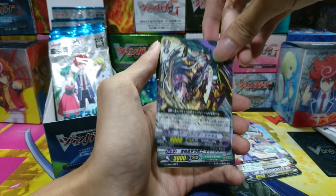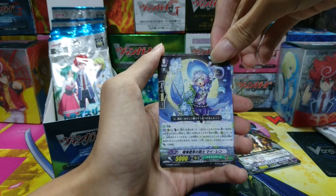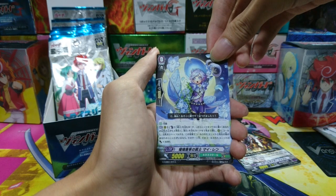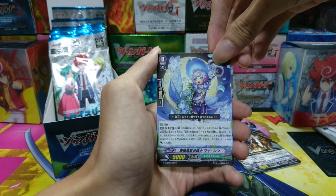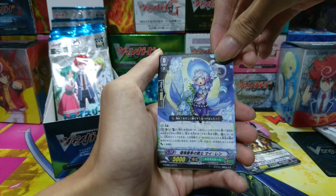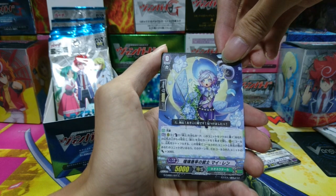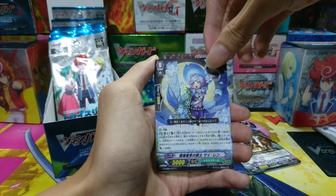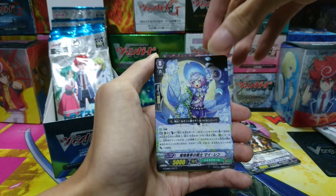We got a Gear Chronicle card I don't care too much about. In this set they give a new forerunner for Musketeer — the Blue Eyes Musketeer. The skill is Counterblast 1 with a Musketeer in the name and put him to the soul, then look at the top 4, call 1 Musketeer to the rearguard circle, and that unit gets 3k. A very nice alternative card for the Musketeers.